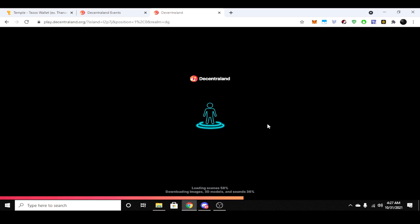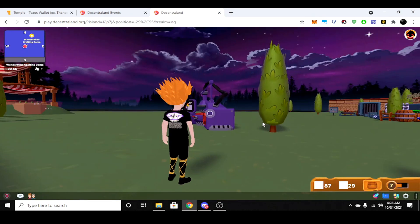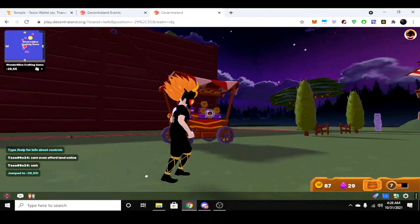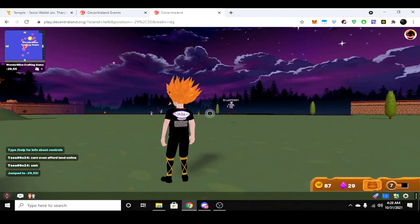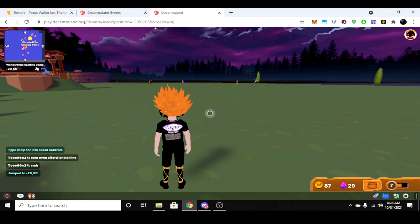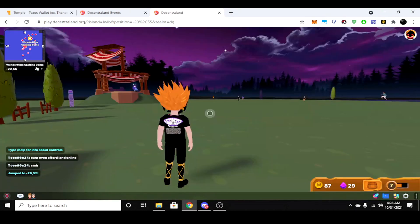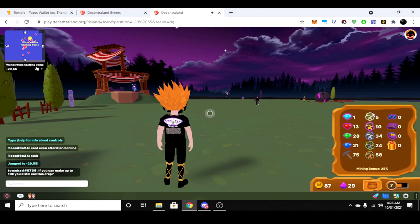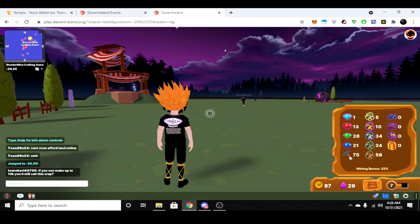So what is Wondermine? Wondermine is kind of like a mini game inside of Decentraland. It's something you can do every day. As you do it, you have the chance to craft some NFTs. If you press I, that will bring you to your inventory. If you click Enter and click your bag, you'll see there are resources that you collect. You'll usually start with a free axe that you can use up to 100 times in the beginning.